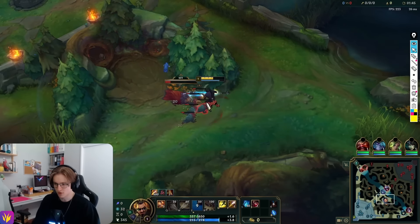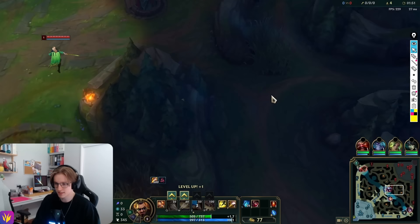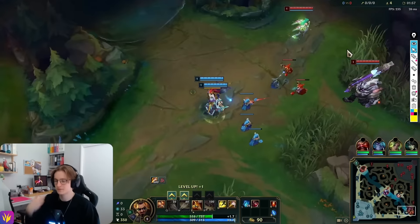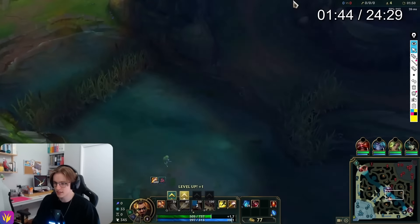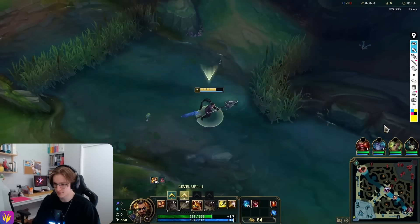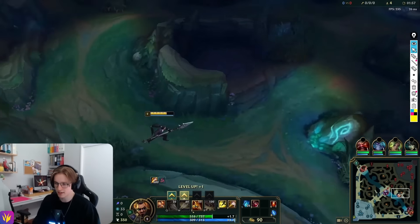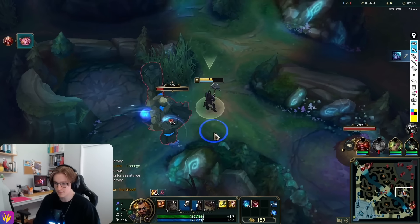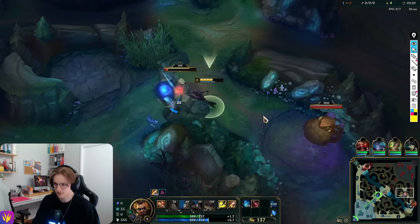Because I showed that I want to do the raptor invade, what happens is the enemy jungler may do something very inefficient — like blue and wolves — because he thinks I may invade. This is a small lead I can take by sweeping. If there is no ward, which happens in this game, I'll go for the invade. In this game Viego isn't thinking about it, so I'm still going to punish it. Every single time I'm using my map awareness, which is a fundamental incredibly important for updating yourself on information on the map.